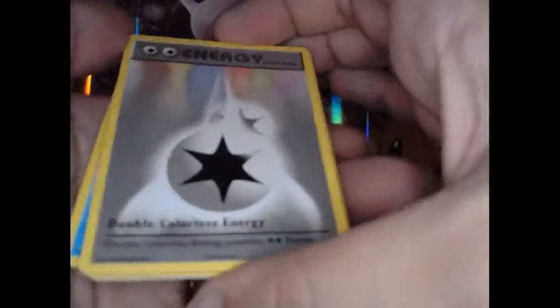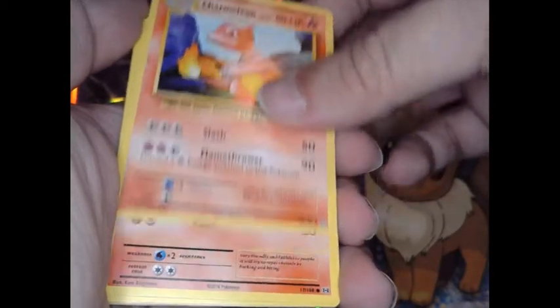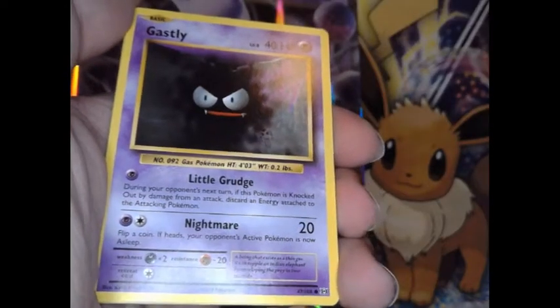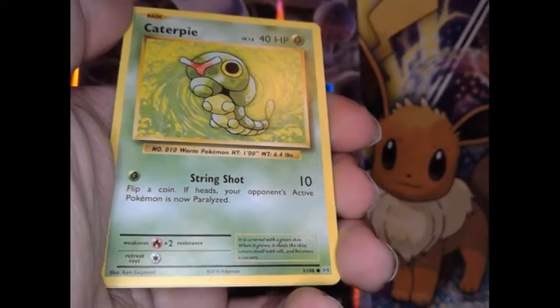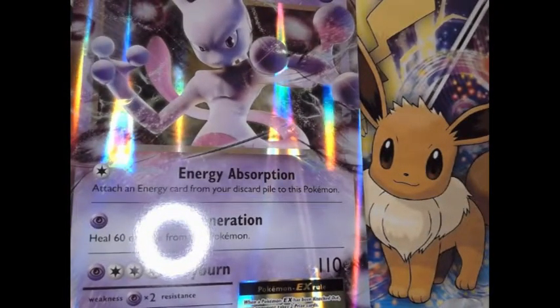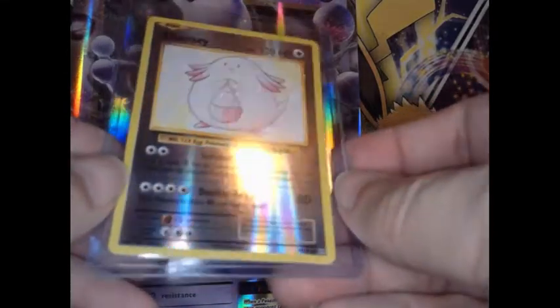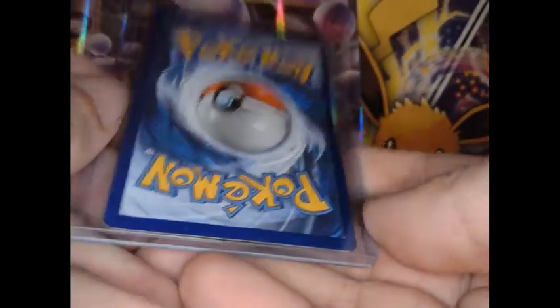Pack 6: Double colorless energy, Super Potion, three Charmeleons, Ghastly, Charmander, Rattata, Caterpie. The reverse is a Chansey, and the rare is a common. We're going to sleeve up the Chansey reverse holo. Centering might be a little off but overall looks good.